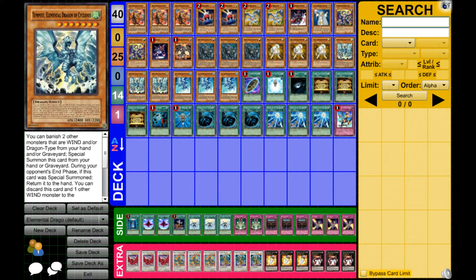After Montage Dragon we have Necroface, Red-Eyes Darkness Metal Dragon, and three Redox, Elemental Dragon of Crags — same summon condition except it's for Earth. Its unique effect lets you discard this card and one other Earth monster to target one monster in your graveyard and special summon it. We also have three Raiko, Tempest Elemental Dragon of Cyclones — same thing but requires Wind — you can discard it and one other Wind monster to add one Dragon-type monster from your deck to your hand. Finally, three Tidal, Elemental Dragon of Cascades — requires Water — and you can discard it and one other Water monster to send one monster from your deck to your graveyard.